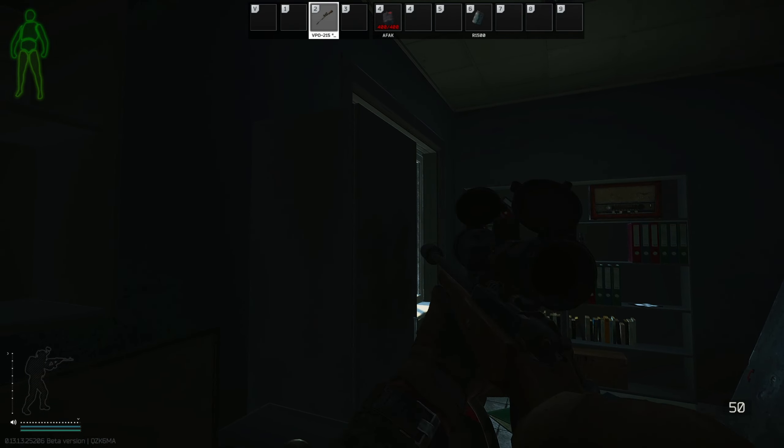Now we have to loot. There is still a rogue above us, there could be rogues in the center, there is a rogue on the back side of building number 2, and there could potentially be one more rogue on building number 1. What we want is to go to building number 2 and loot the rogues we killed so that we are better equipped for the rest of the match and extract.